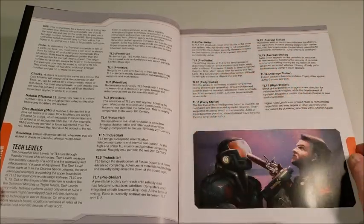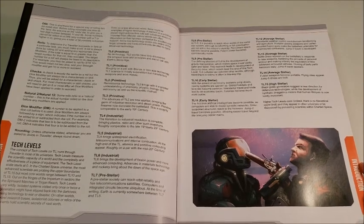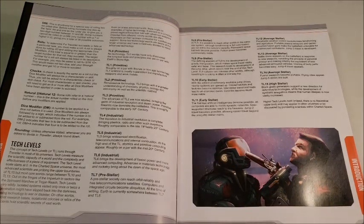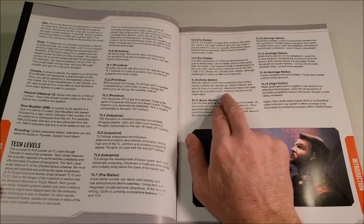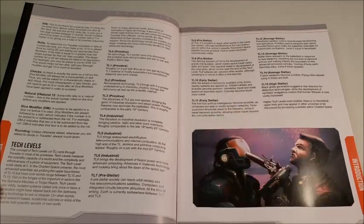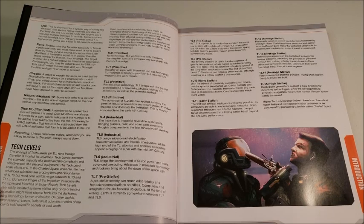TL9 is pre-stellar: the defining element is the development of gravity manipulation, which makes space travel vastly faster and safer. This research leads to the development of the jump drive, which occurs near the end of this tech level. TL9 cultures can colonize other worlds, although traveling to a colony is often a one-way trip. TL10 is early stellar: with commonly available jump drives, nearby systems are opened up; orbital habitats and factories become common; interstellar travel and trade lead to an economic boom, and colonies become much more viable.